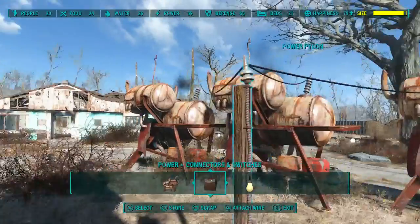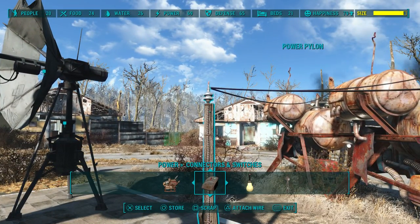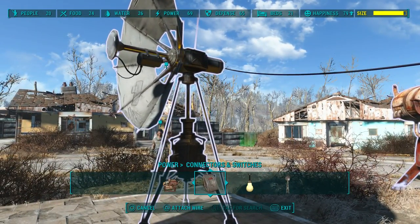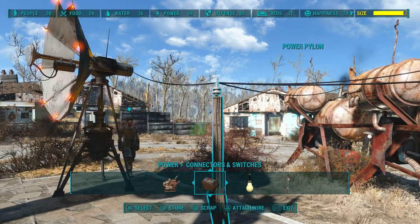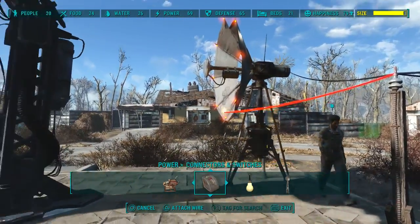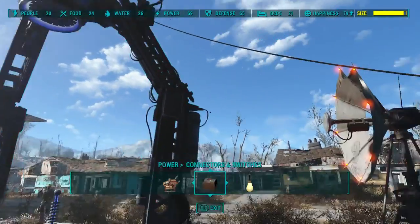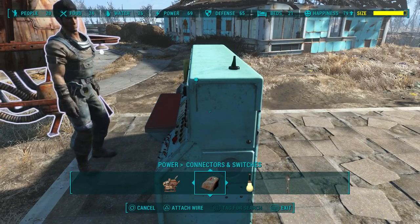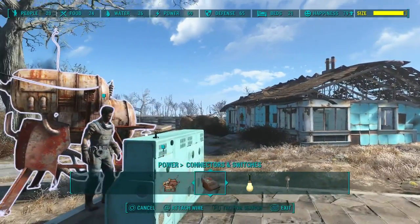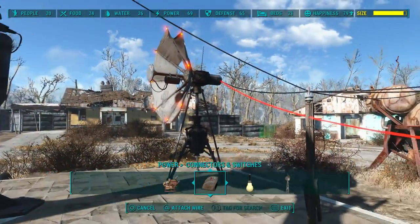After you attach all the wires, you're going to attach another wire from the power pylon into the relay dish, and again from the power pylon attach a wire right into the big guy. Last but not least, you gotta attach a wire from the control console right into the power pylon.